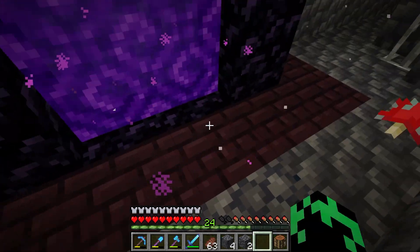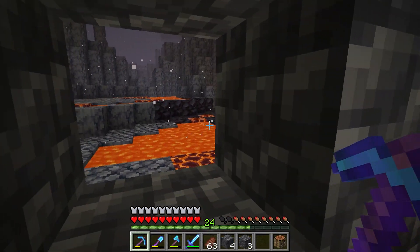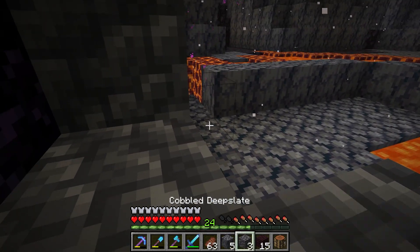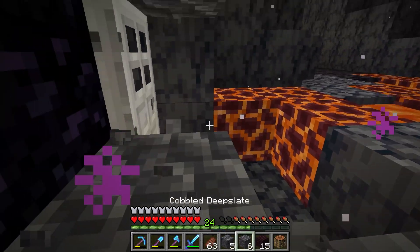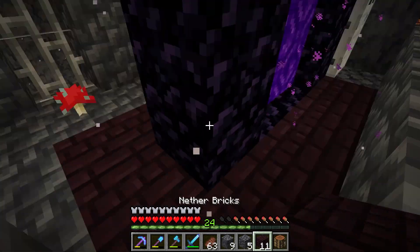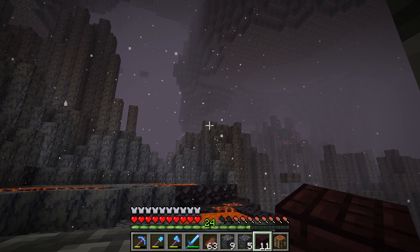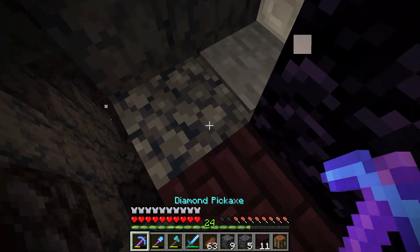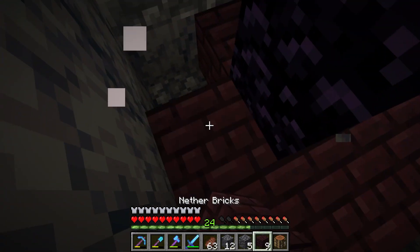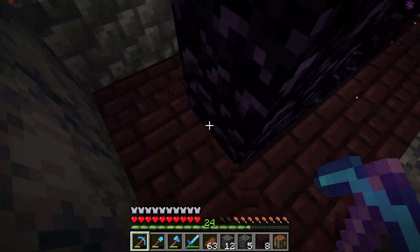I want to start by adding an area around the nether portal. I'll use some nether bricks here. I'm not going to use deepslate - that was just a filler block when I first came in. Let me make some nether bricks and be extra careful putting some deepslate down like that. I want this to be a fairly decent sized nether hub. The only problem is this is a basalt delta biome, which I don't really like, especially since this is my main nether portal.